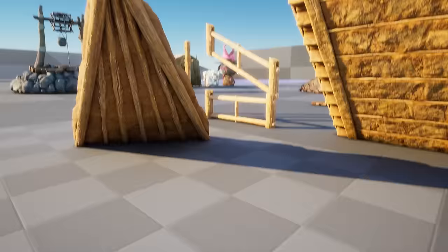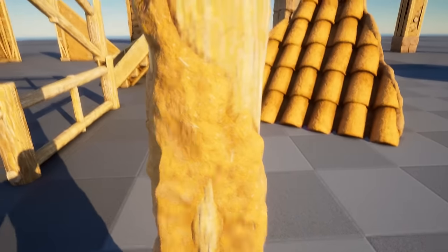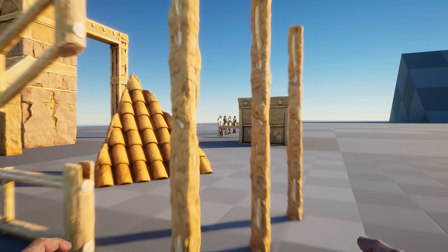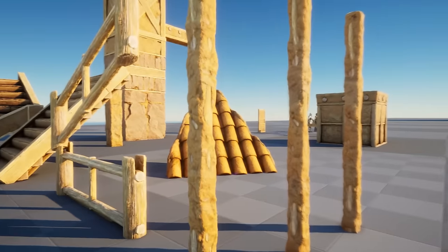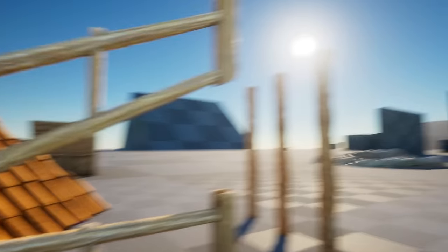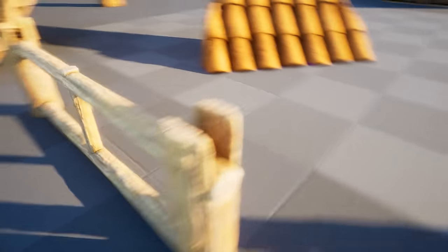There are also these really skinny pillars. This is something you'll notice in the latest version of the game — there are actually really skinny pillar versions of all the pillars now. Not only are there thatch and wood, but stone, metal, and tech as well. And now we have these of course. Here are some of the rails — I really like how these railings look, they're pretty sweet.